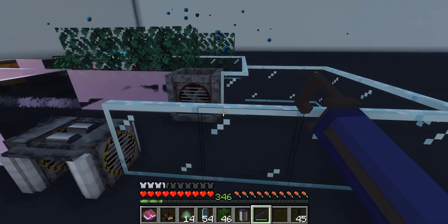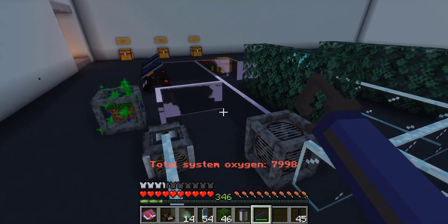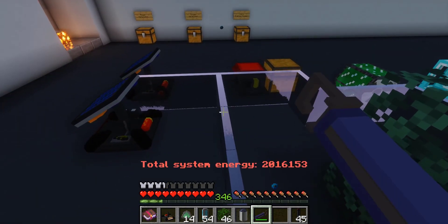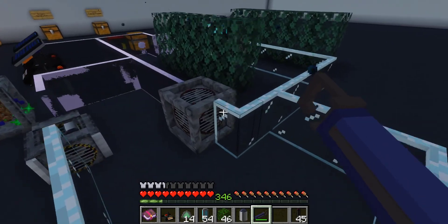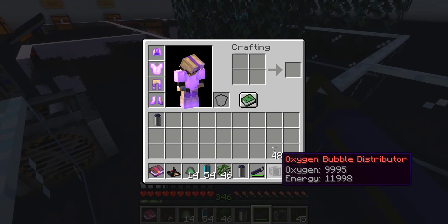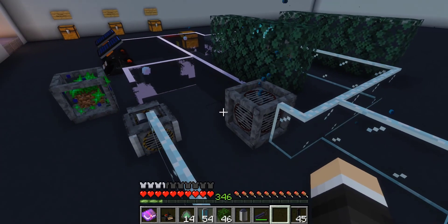The last function we have is the wrench tool, which is super cool. If you right-click with the wrench on the pipe, it gives you the total output of oxygen for that specific system. Same with right-clicking on a wire — it gives you the specific amount of energy for that system. One other really cool thing: if you break a machine with it, it will retain its oxygen and energy where otherwise it won't. So if we place it again, the oxygen and energy is where it was when we broke it.